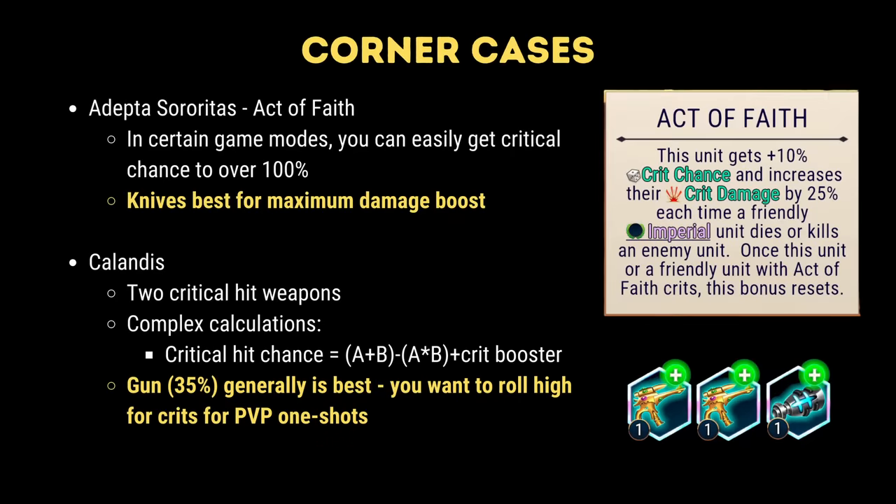Having said that, there are some corner cases or exceptions. The Adeptus Sororitas have a faction passive called Act of Faith, which allows them to increase their critical hit chance and damage — here, knives work best for the maximum damage boost. Kalandis is another exception: two weapons and the fact that she is generally used in PvP means that you want to maximize your critical hit chance for the chance to roll a crit and potentially one-shot enemies in modes like Tournament Arena.